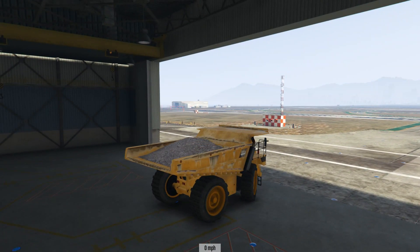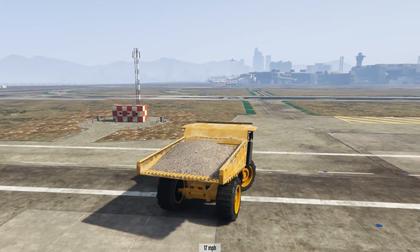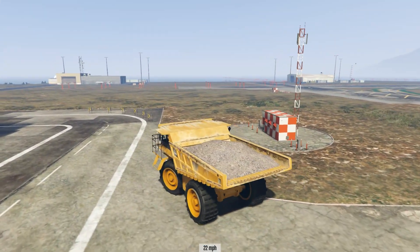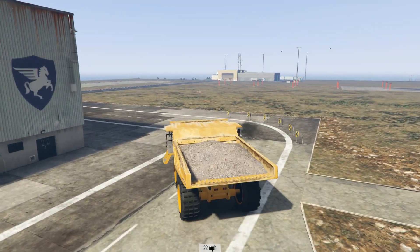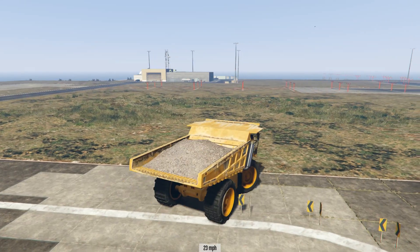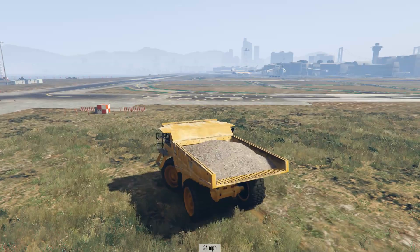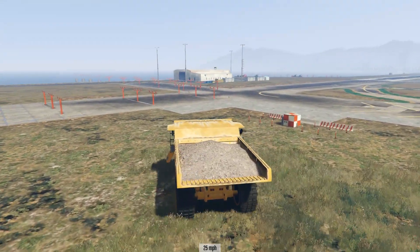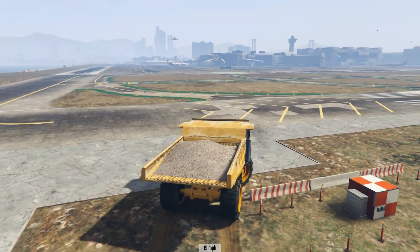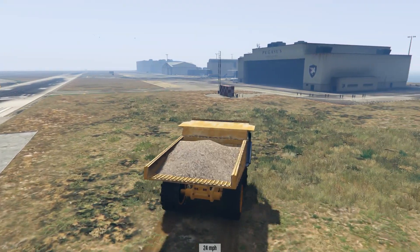Now you may be wondering what crazy mods I've got for this dump truck to get it up to its speeds, because certainly standard it doesn't - but this truck is completely unmodified. Nothing has been done to this vehicle, so as you can see it is not exactly the fastest thing in the world. It'll top out at 30. 30 miles an hour is all you can get out of the dump truck. So I had to come up with a slightly more interesting method of getting vehicles that shouldn't be going fast to go fast.